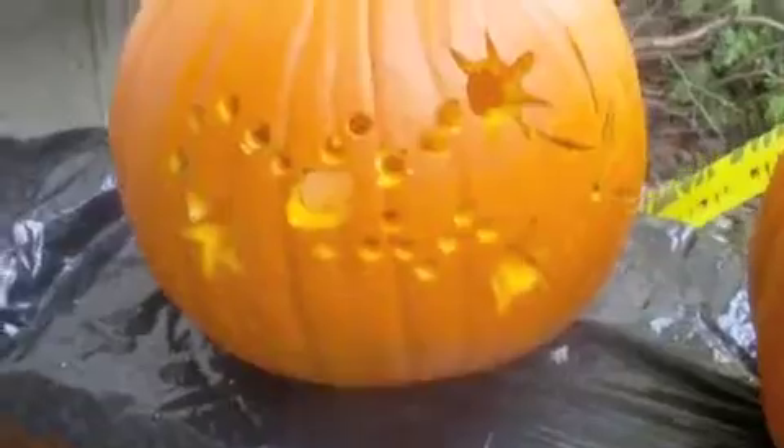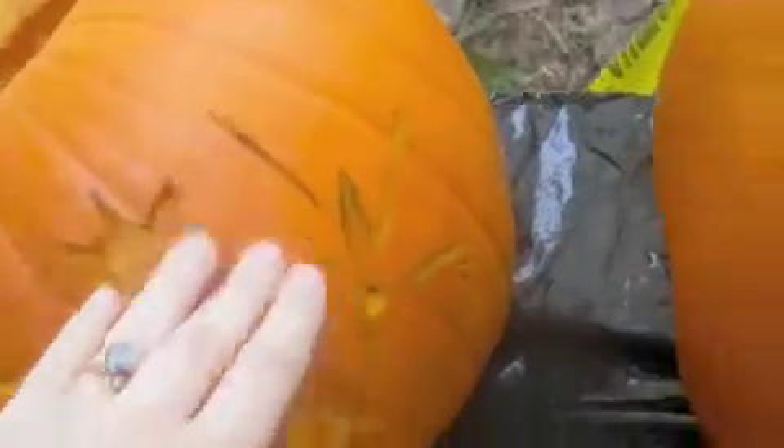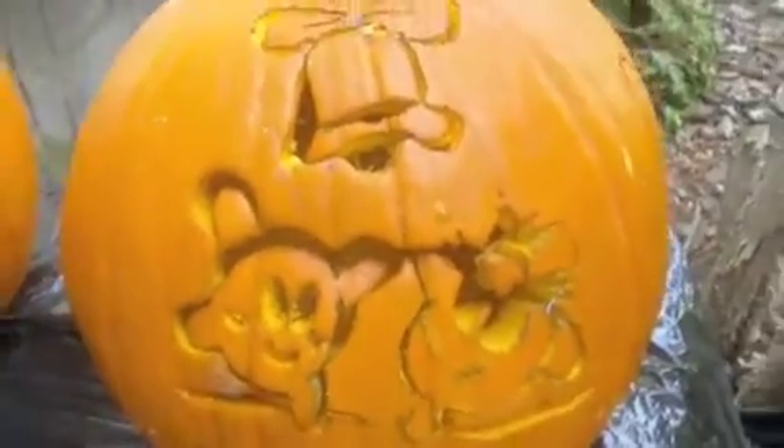That one says Gilt. It has a little antibiotic gel I carved into it. That one says Rosalia. This one has Brachion on it and an Onyx. I wanted to put some fake blood in it to make it look like lacerations — actually, I think I'm going to do that. And then this one has Kirby and Prince Fluff on it with a bell, from Kirby's Epic Yarn.